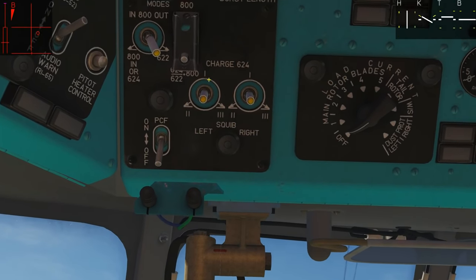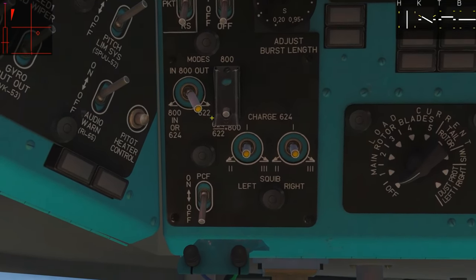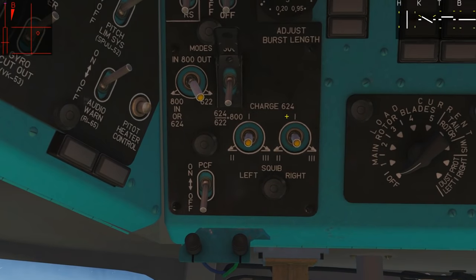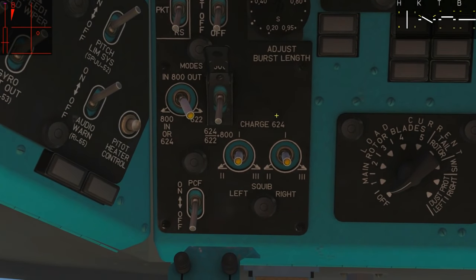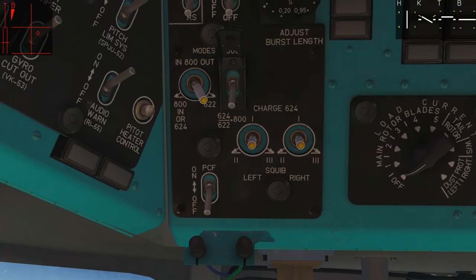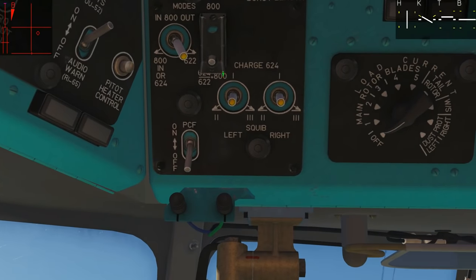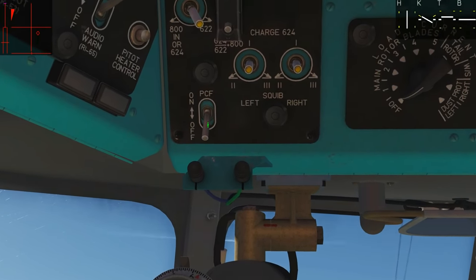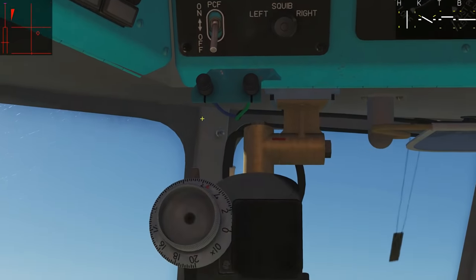The switch under the cover isolates just the 30mm or allows firing any of the guns. The charges are for clearing jams. The switch on the cover tells the helicopter whether you have only 30mm or whether you're mixing with the YAK-B pods. If you have only 30mm on outer and center pylons, flip that switch up. The PCF is the gun cam - we're not interested in that.